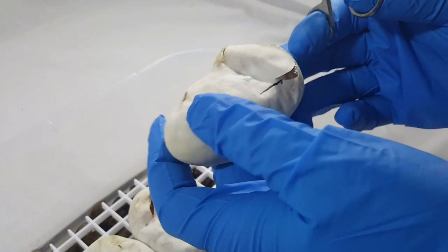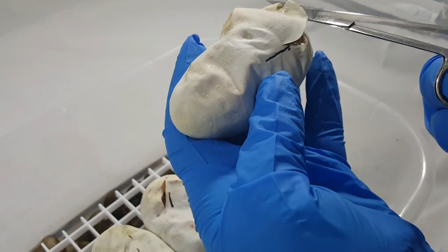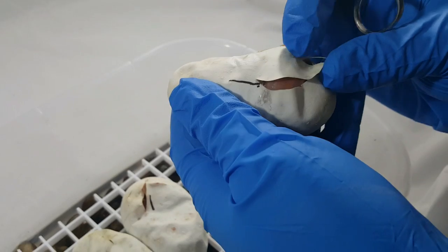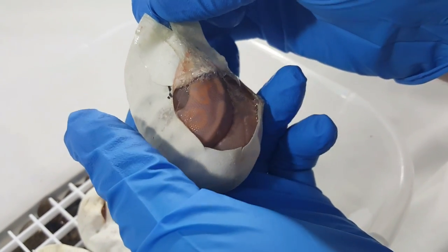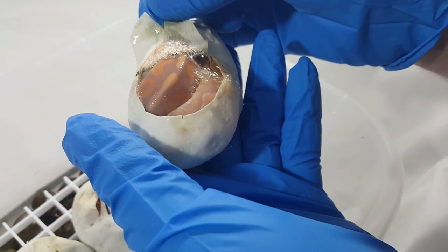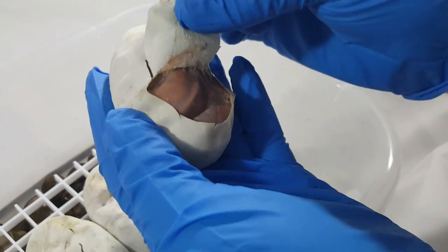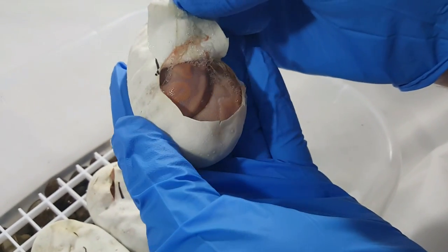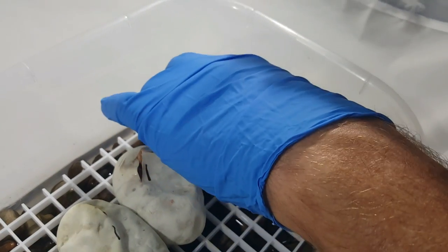Starting with my first little egg here. I kind of got a window going, and it looks like we've got a banana cinnamon! Alright, that's a good one — very cool. Not too bad at all. Some beautiful oranges in there.